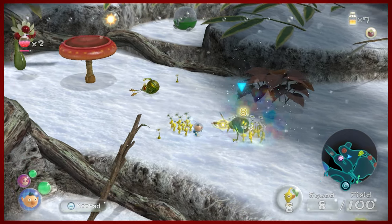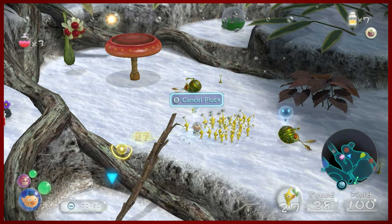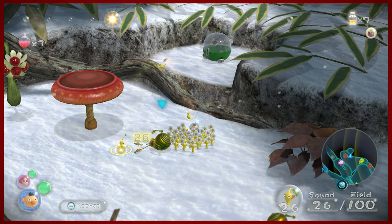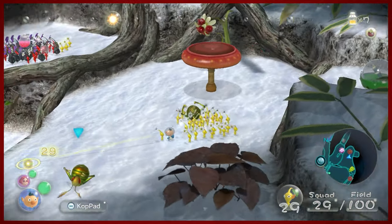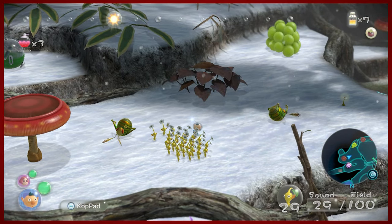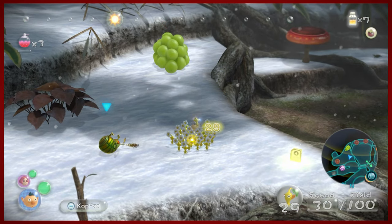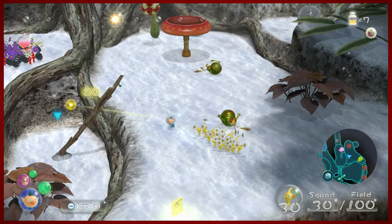You can attack their weak spot for a critical hit — not really, but yeah. So those guys — the ones that throw your Pikmin in the ground — are pretty annoying. You'll just have to be careful. They can't do any damage to you, thankfully, and they can't kill your Pikmin, which is very considerate of them.